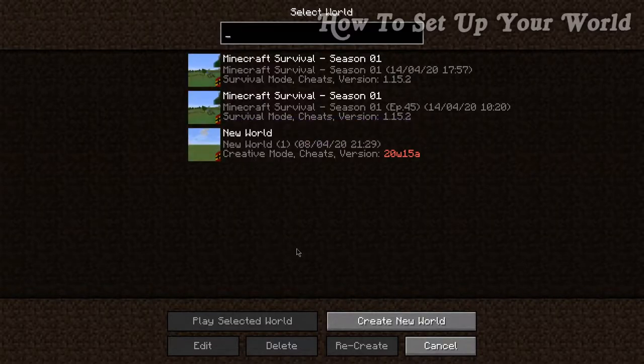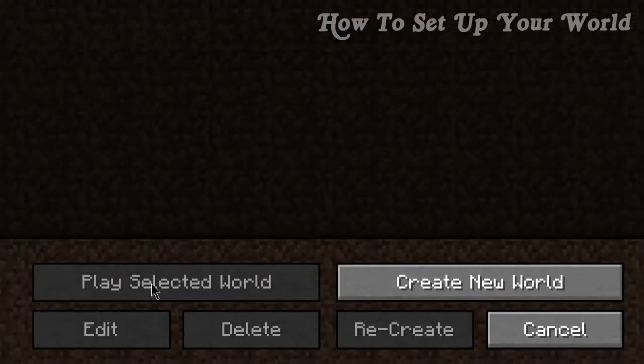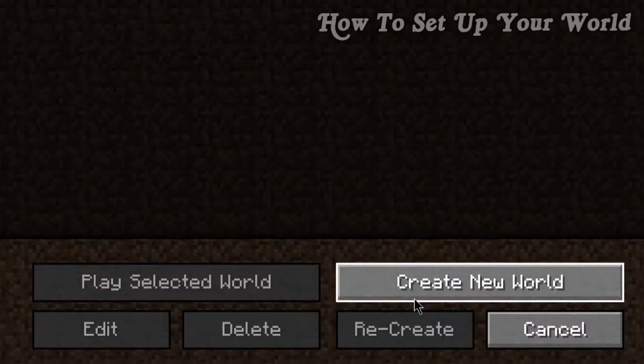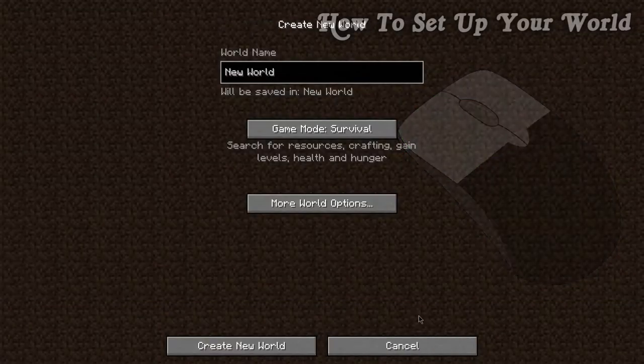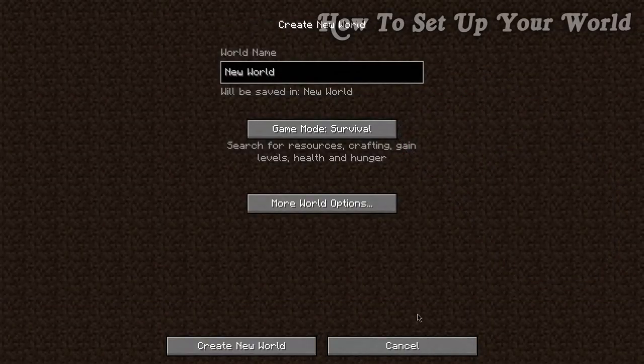We're going to pretend you don't have a world here. The 'Play Selected World' is grayed out, so are the edit, delete, and recreate buttons. However, the 'Create New World' button isn't — we can press this. We're using left-click for all of this, which is how you would normally interact with the computer.